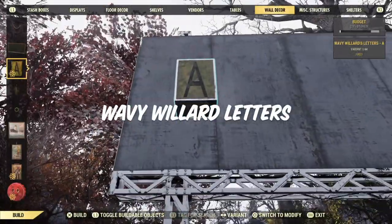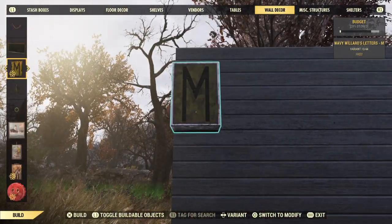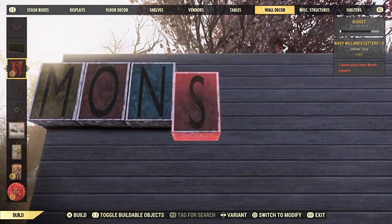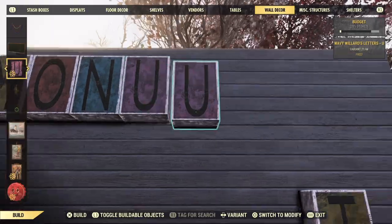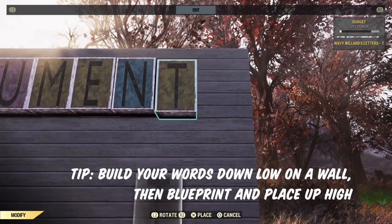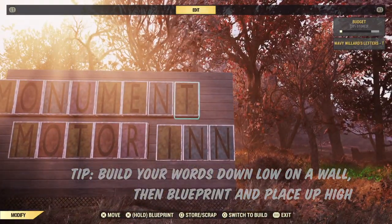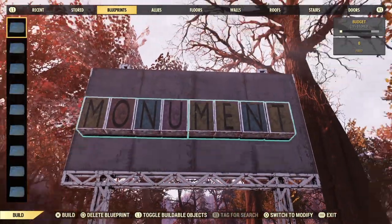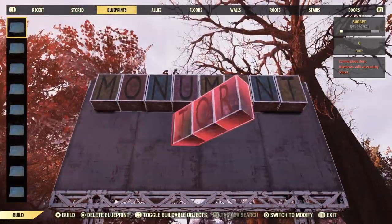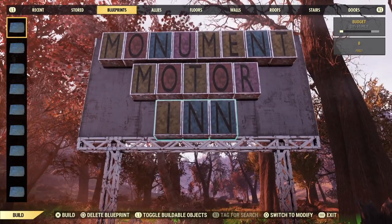Next up is a more recent favorite but definitely a great one: the wavy Willard letters. They're just fantastic for making signs that are a little bit more noticeable. We have all the neon letters and the Greek letters, and I love mixing and matching the different light-up letters to create really junky looking signs. But they're very small and kind of hard to notice sometimes, so if you want something that really grabs attention, the wavy Willard ones are great.